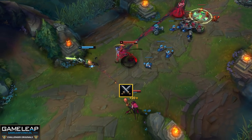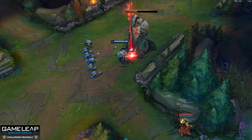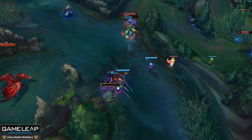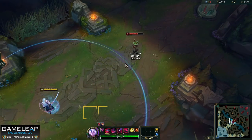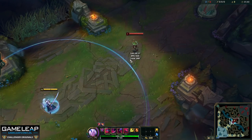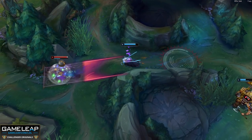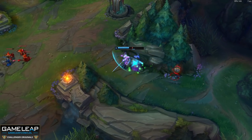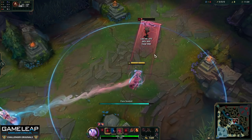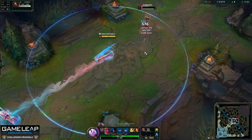Comboing your ultimate with teammate CC is obviously one way of maximizing its potential because it's guaranteed to land. You also have CC from your whirlwind knockup, so an effective synergy is to whirlwind and then R immediately - after you whirlwind you can't Q straight away because it's on cooldown, so using your ultimate buys time to Q when it comes off cooldown while the enemy is knocked up. Your most consistent full combo is: E, whirlwind Q, R, Q, auto attack, W - and if they aren't dead, auto attack and ignite. One cool trick is that you can extend your E duration with your ultimate - as soon as Soul Unbound is about to expire, press R to stay out longer and finish off a target whose marks won't kill them.